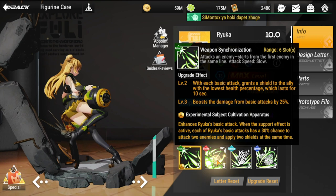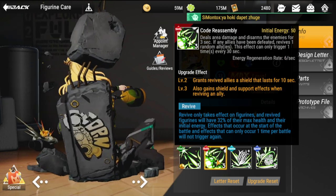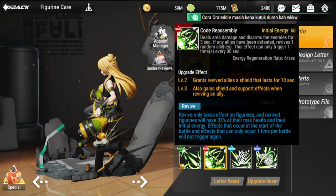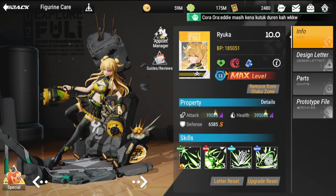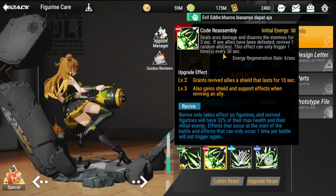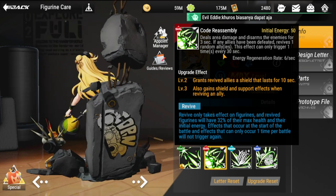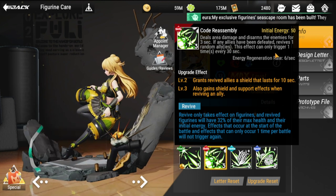Moving on to her ultimate: Code Reassembly. Initial energy is 50. It deals area damage and disarms enemies for three seconds — disarmed enemies cannot do anything. Going back: if any allies have been defeated, it revives one random ally. This effect can only be triggered once every 30 seconds, so there's a 30-second gap between revives.